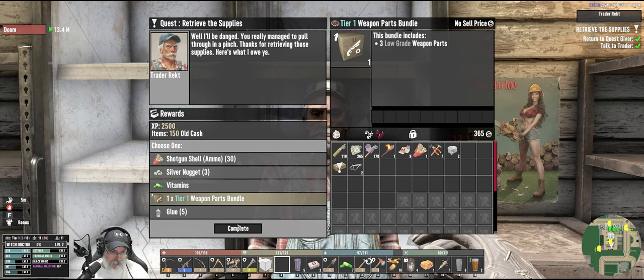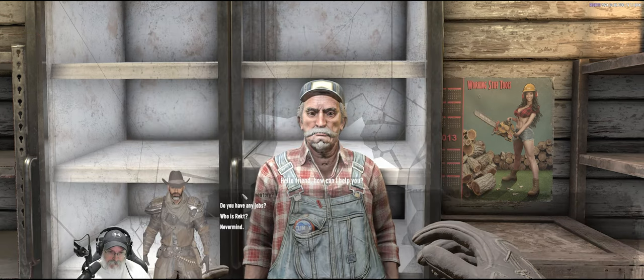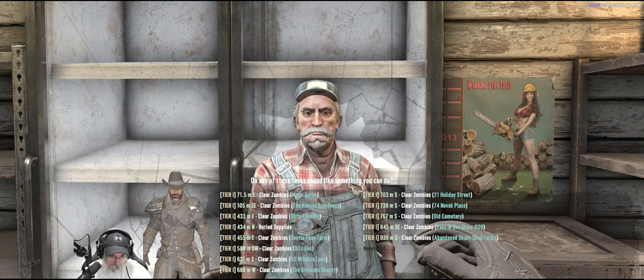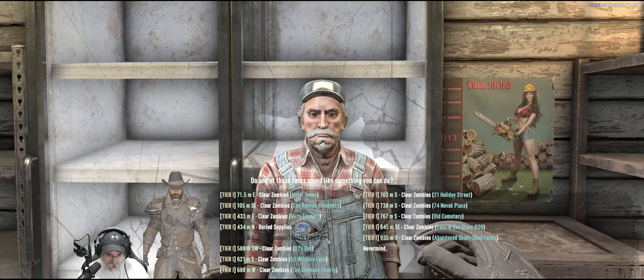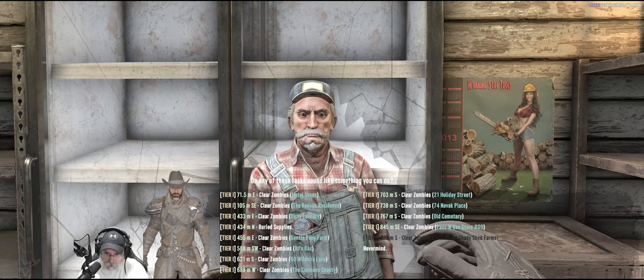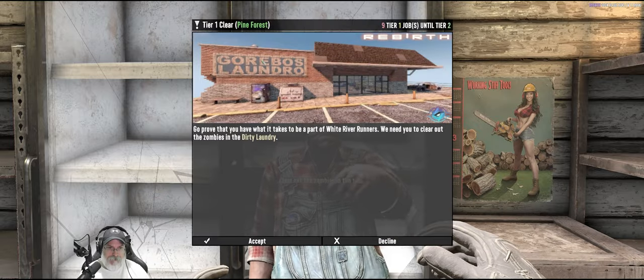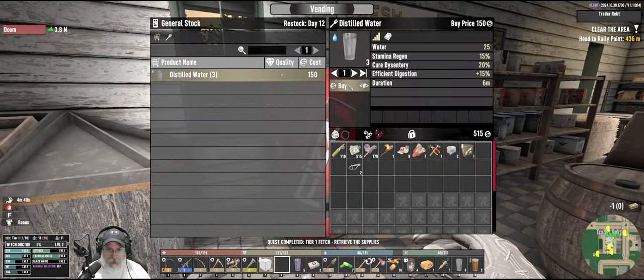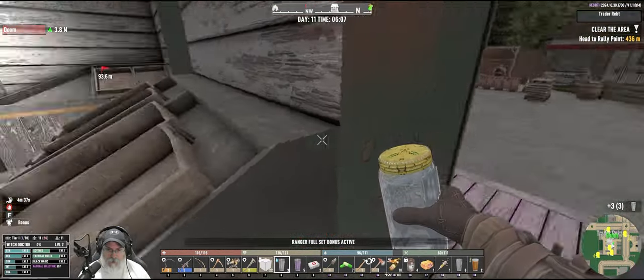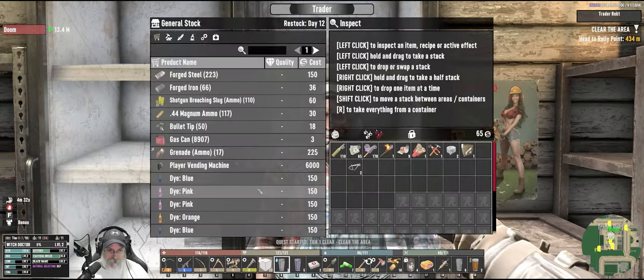Let's see — we can make the level one tactical. We're going to the east. You've got a gentle pony farm and a dirty laundry. Let's do the dirty laundry. I was going to sell the bicycle frame — I'm in kind of rough shape food wise.